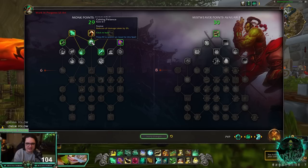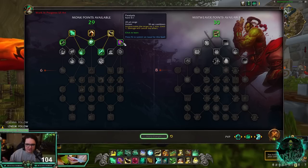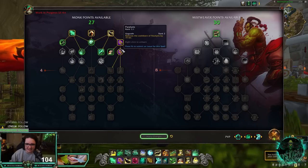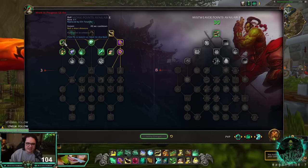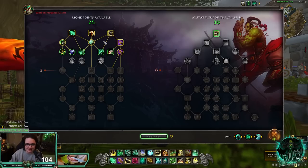We have Roll, then Calming Presence which reduces all damage taken by 3%, and Paralysis — our normal incap with a 30-second cooldown that can be reduced to 15 seconds, which is incredible. I'm going to take Calming Presence because 3% reduced damage on all damage is quite strong. The third row is very interesting.